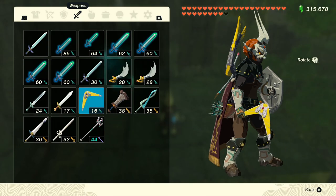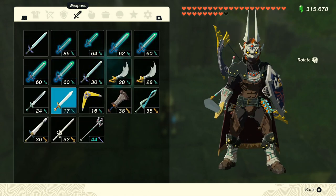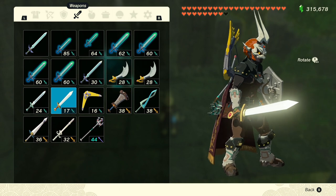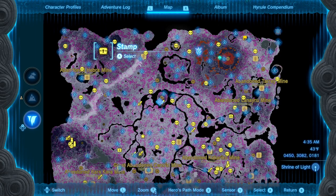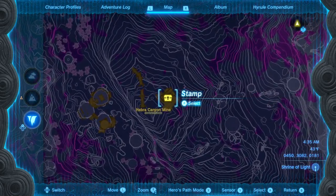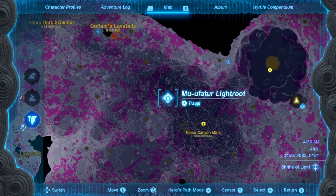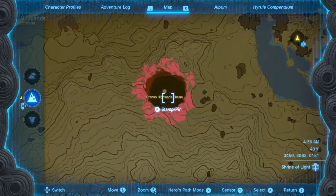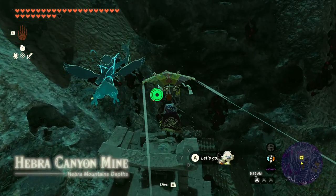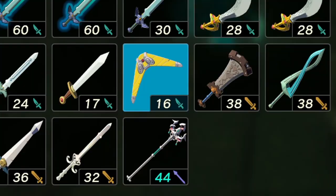For the next three, you need to head into the depths. The Seabreeze Boomerang, Shield, and Sword of the Hero are all in the darkness — that is, unless you've lit it up already. The Boomerang is in the northwest portion of the map at the Hebra Canyon Mine. If you have the Muathwa light route, it's just southeast of that. If you don't have that light route, you can get there by entering the Drennan Highlands Chasm and heading west. Once you get there, there will be a chest in the center of the mine holding the Seabreeze Boomerang with a base stat of 16.